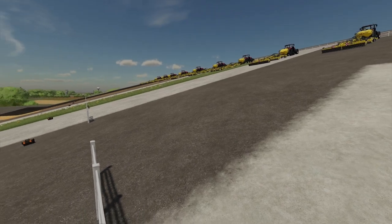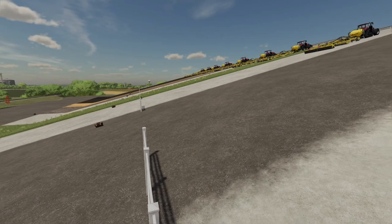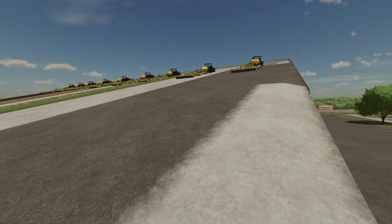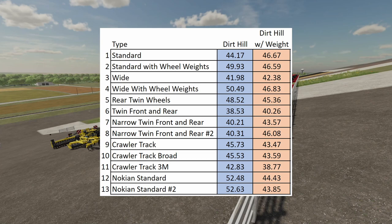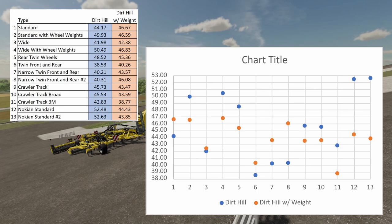Every one of these tractors traveled the exact same distance. I had a starting gate right here and whenever I hit the cruise control they all went, and whenever they hit the fence up there that's when I stopped the timer. To save time I only ran four different tire configurations, using this scatter chart to determine which ones to use. The scatter chart on the right does a really good job of showing which ones were the fastest — number three was our wide tires, number six was duals front and rear, number eleven was tracks — the 3M. I ran these three because they're the fastest and the ones people are most likely to want to use, as they performed better with and without a weight.